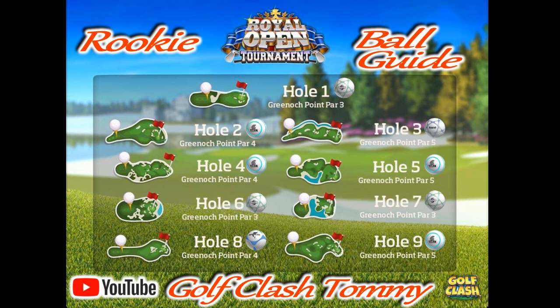For hole number two I say the Titan. The reason is that we do want to go long, especially if we get tailwind. In the latest tournaments in the rookie division we have been having tailwind, so we would like to use that wind combined with distance to try to go for the green. If you do have a special ball like a Berserker, I would most definitely go with a Berserker instead to give us that extra distance.